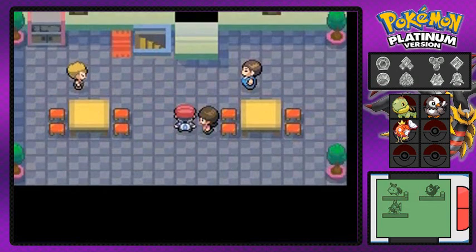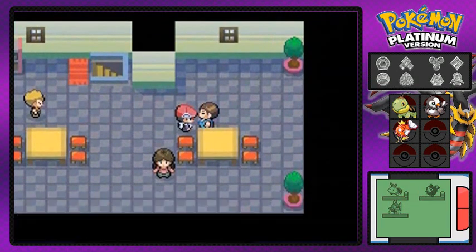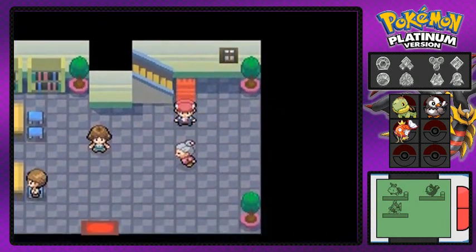This lady is talking about the ability Pickup, which is very useful if you have a Rattata, Zigzagoon, or Pachirisu. I'm just gonna move on along because I don't want to talk to anybody else right here.